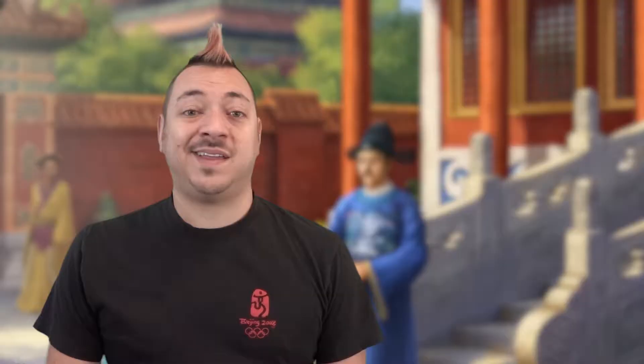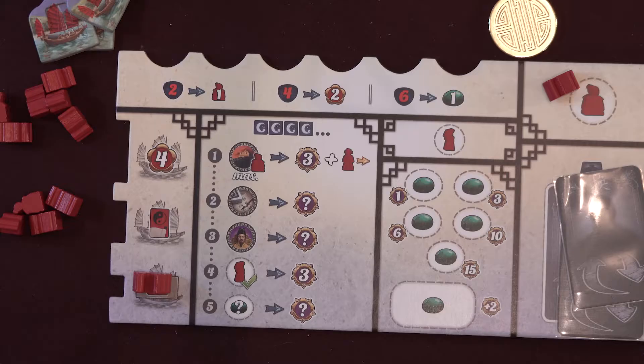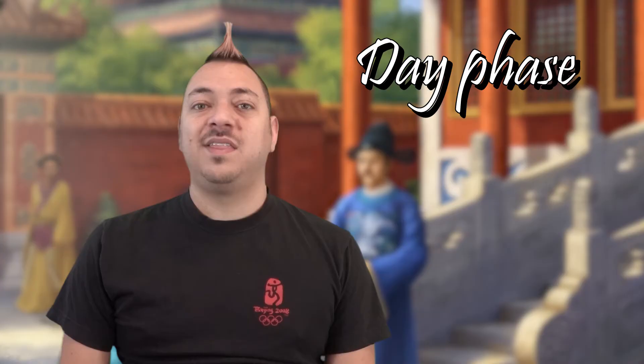The last step in the mourning phase is to move the round marker forward on the day tracker. Next to the round number is printed a number of servants that each player gains. Take them from your personal supply and add them to your player board servant area.